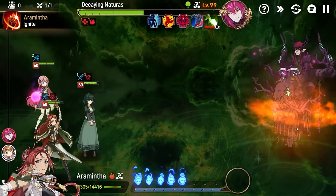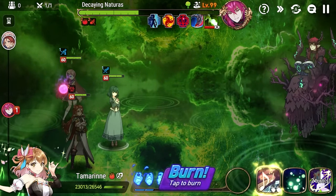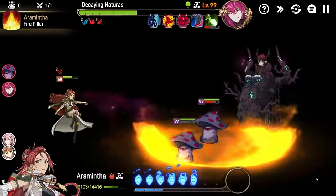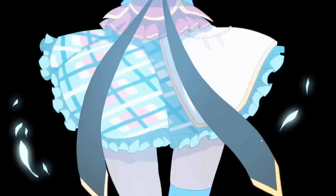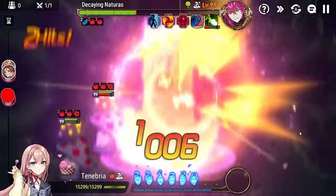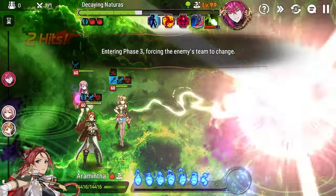We go for the defense break here because he's not going to summon adds for a little bit. Sadly didn't get it. At this point we can go S2, we're pretty much there. We can go for the stun again on the adds, go idle mode, and then Tenebria should be able to easily pick up the kill once she has the attack buff. She proves me wrong momentarily — but there we go, phase three.